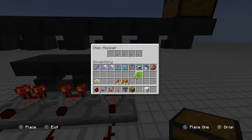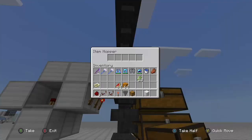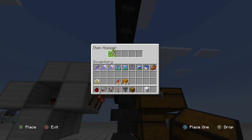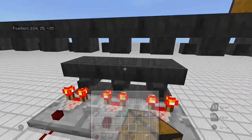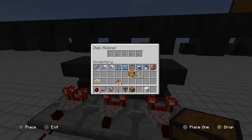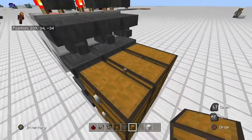You only actually need one item in this filter hopper to get things going, but eventually it will fill up with 41 items. People say that's all you need, but actually there's going to be one more item that gets stuck in this hopper, so you will essentially lose 42 items of whatever you're sorting. It's no big deal — if you only need one item to get the hopper going, as your farm starts to fill up it will sort itself out.